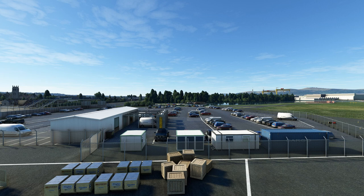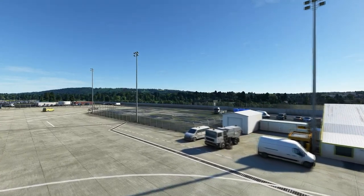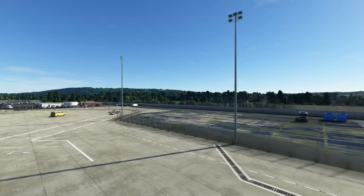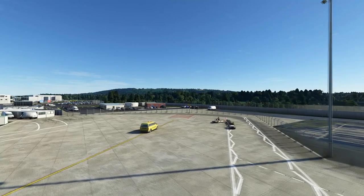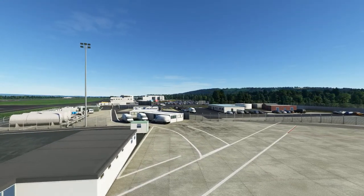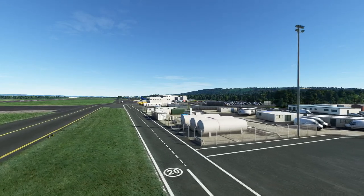Looking over the cargo area, it's just beautifully done. Moving across the apron you can see the modelling is wonderful. The only letdown I notice is some low-resolution ground poly that becomes more noticeable further up at other buildings. But the apron and buildings generally are just beautiful — everything has been done so well.